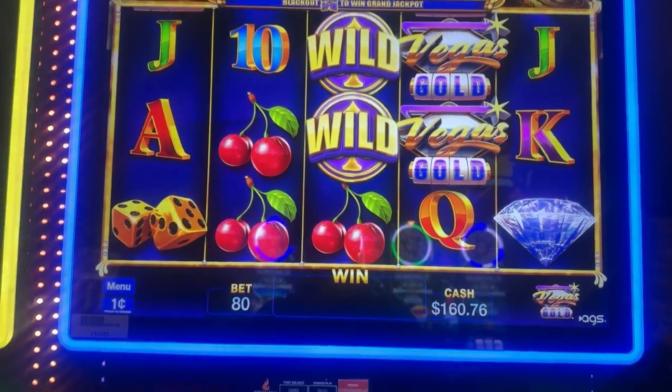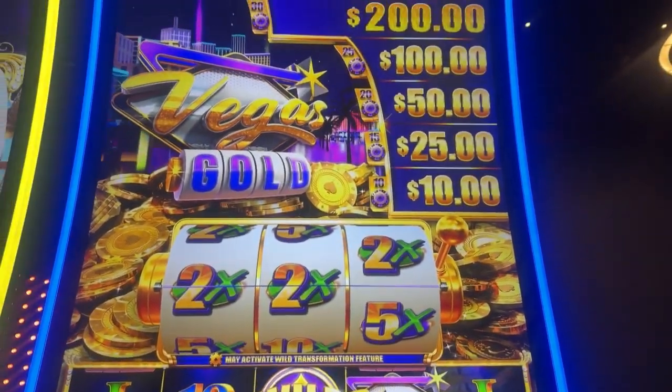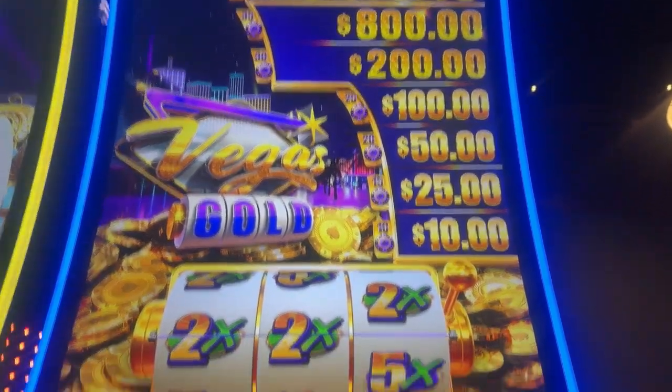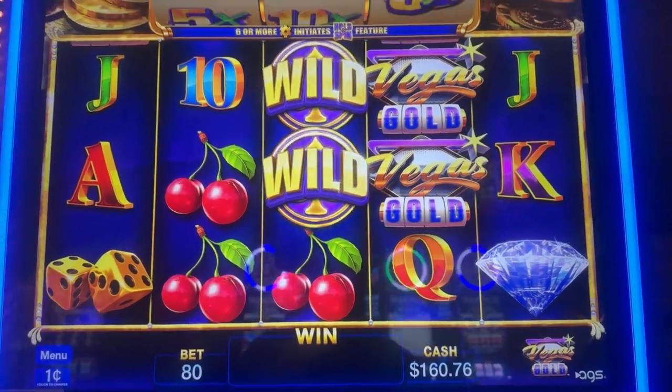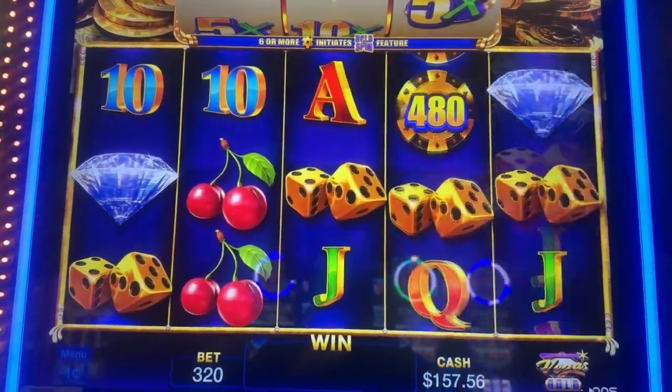Ticket is in — starting with $160. These are the progressives, but you've got to get those chips to land in order to win those amounts. It's neat, it's got that multiplier wheel, and it does have a random trigger on it. We'll do $3.20 a spin.